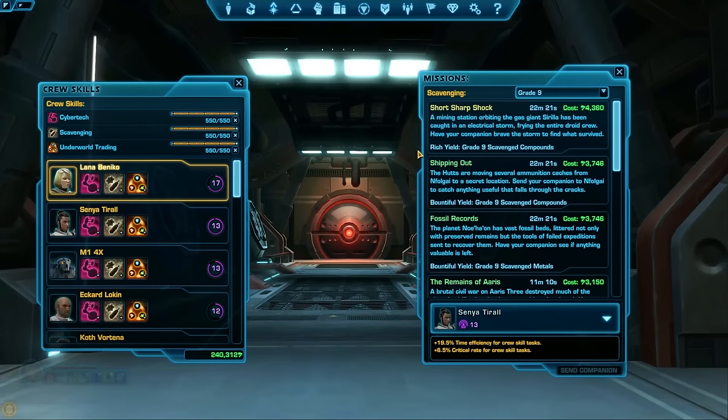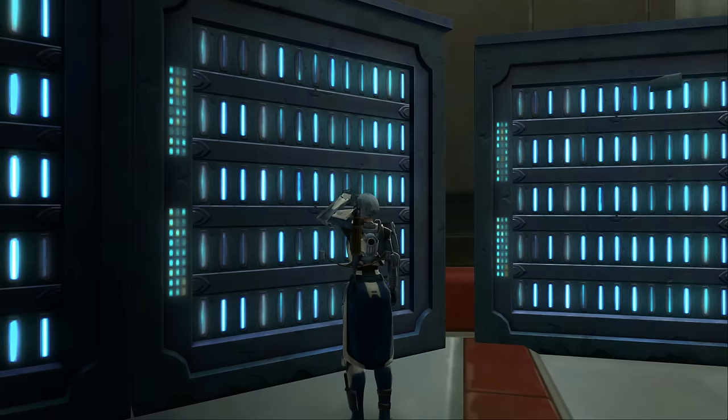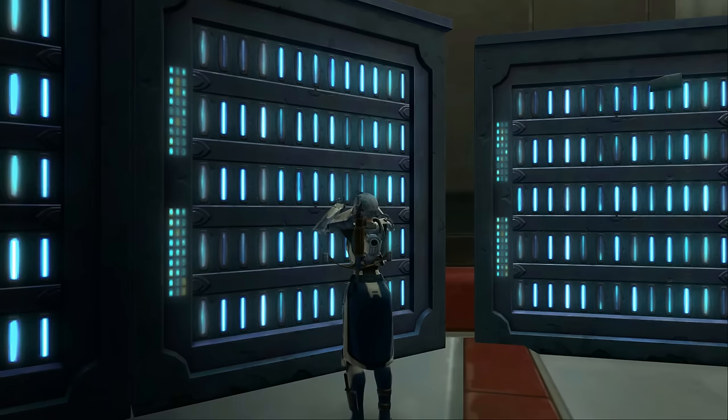When you're sending your companions out on Gathering missions, keep in mind that certain types of missions have better rewards than others. Wealthy is the best, rich is the second best, and third best is bountiful, so try to always send them out on the wealthy missions.